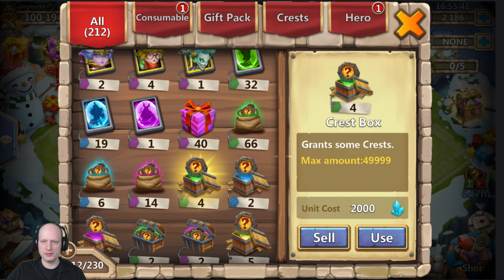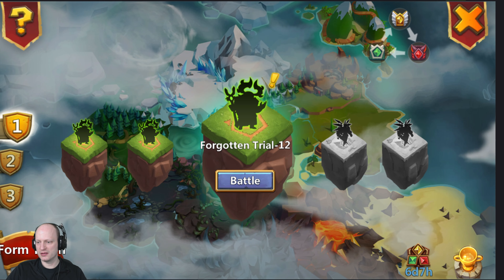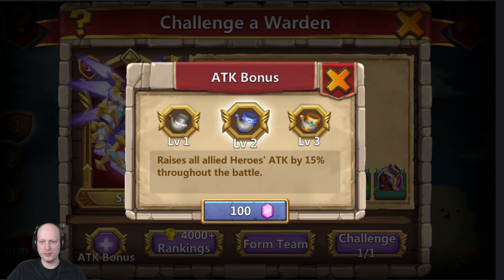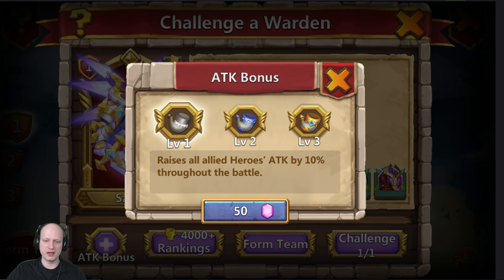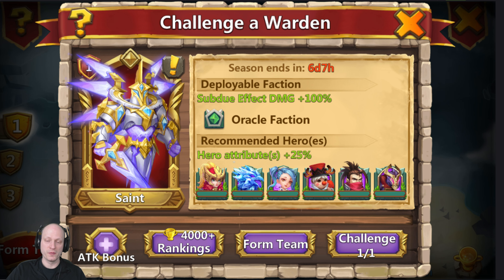Let's get right into the Warden challenge. Right in the bottom right here you can see the six day, seven hour timer. All the heroes listed here give an extra 25% hero attribute bonus. I think the only one I have is Ronin — I don't even have Gunslinger. You can click the attack bonus and spend extra gems to get an extra attack, but since I don't have the recommended heroes I'm not going to push it. You do get to challenge twice — once for free, and the second time you can spend gems if you lose.